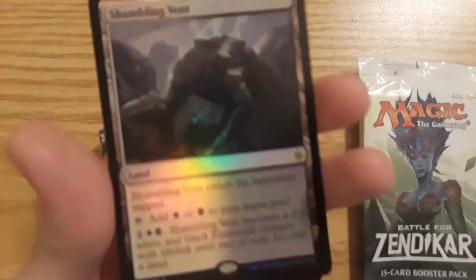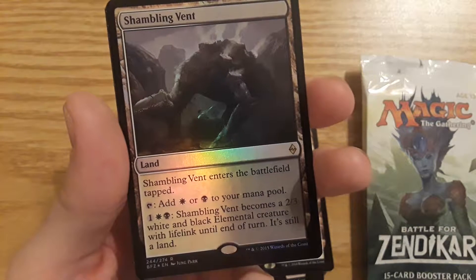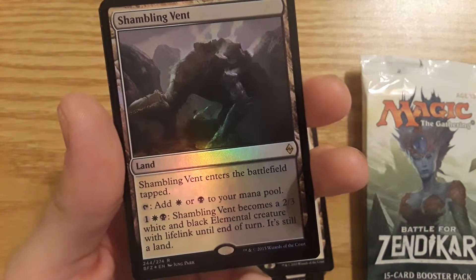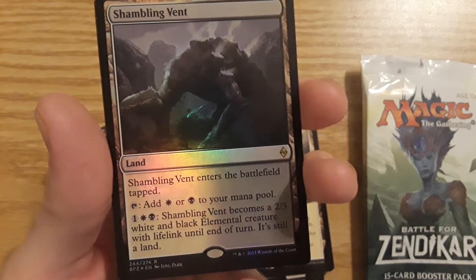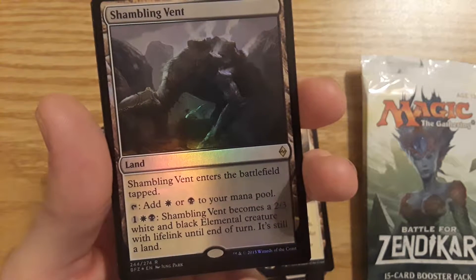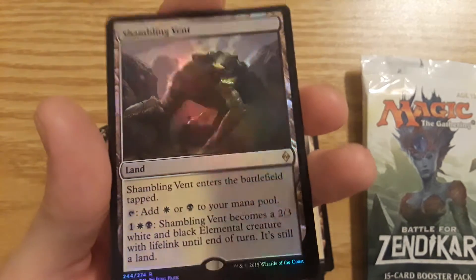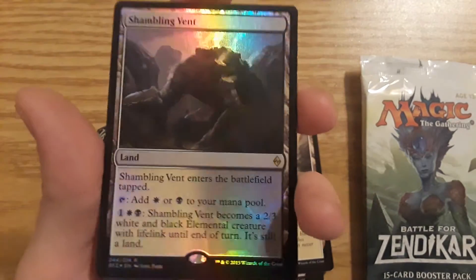I did see a foil — and it's a foil rare: Shamblin Vent. It is a land that enters the battlefield tapped. It adds a Plains or Swamp to the mana pool. If you pay a Plains, a Swamp, and one mana, Shamblin Vent becomes a 2-3 white and black elemental creature with lifelink until end of turn, and it's still a land. You can see the nice foil colors there.